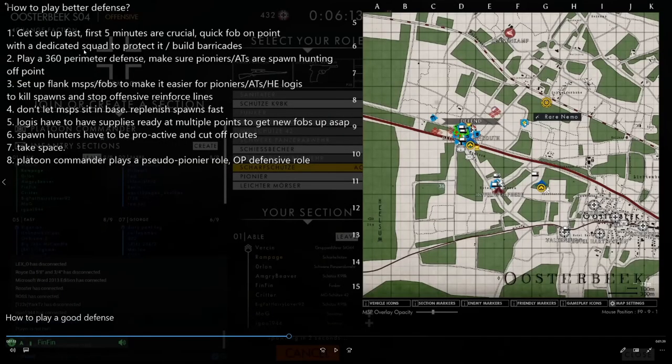Getting on to how to play a better defense: number one, get set up fast — the first five minutes are crucial. Quick FOB on point with a dedicated squad to protect it and build barricades around it. Number two, play a 360 perimeter defense — make sure pioneers and ATs are spawn hunting off point. Number three, set up flank MSPs and FOBs to make it easier for pioneers, ATs, and HE logies to kill spawns and stop offensive reinforce lines. Number four, don't let MSPs sit in base — replenish spawns fast. Number five, logies have to have supplies ready at multiple points to get new FOBs up as soon as possible. Number six, spawn hunters have to be proactive and cut off routes. Number seven, take space. Number eight, platoon commander plays a pseudo pioneer role — an OP defensive role I'm going to get into in a moment.